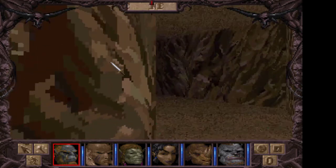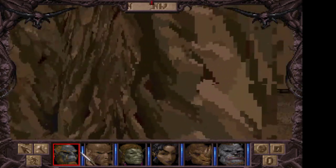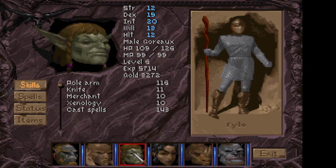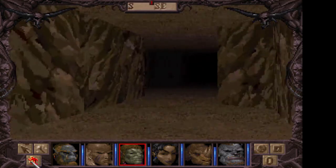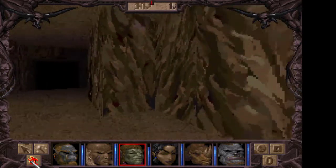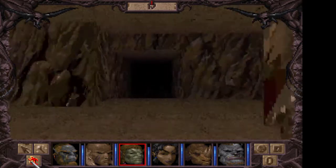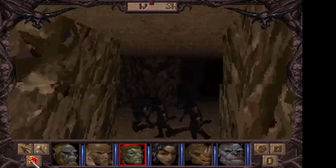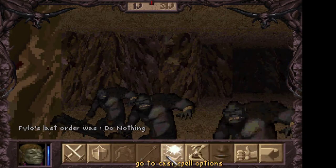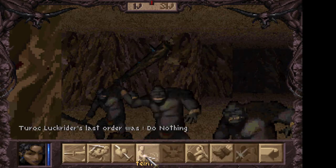Welcome back to Thunderscape. Last time we picked up some new weapons, including the Predest Katana for our friend Gongkar and the Bloodstaff for Phyllo. We also picked up a couple of useful keys, so let us continue exploring these troll caves. There are some more trolls in there, so let's get back to our old combat routines.